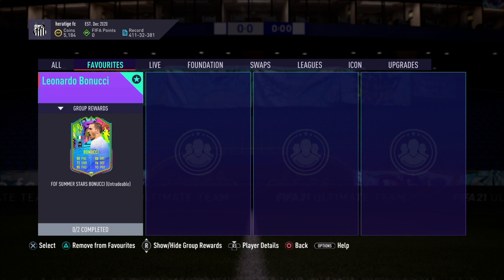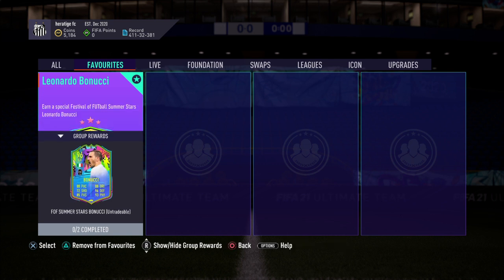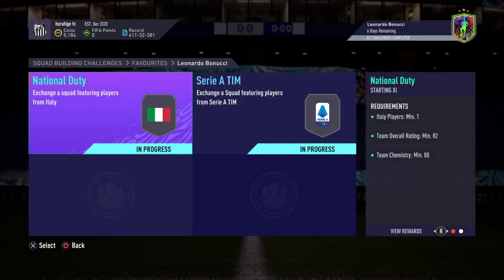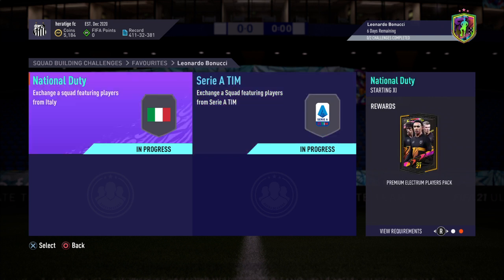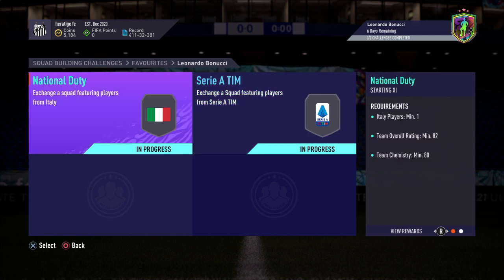Alright guys, here we've got the Summer Stars Leonardo Bonucci SBC — that's the card there, obviously a pretty good card. Just the two SPCs, an 82 and an 84, this one costing 30k and this one costing 90k, so 120k overall. Pretty good value in my opinion, and you get about 20-30k worth of packs.